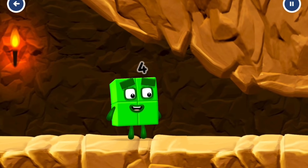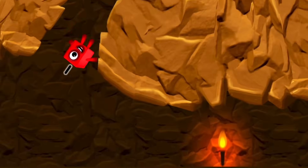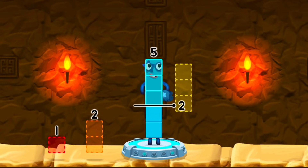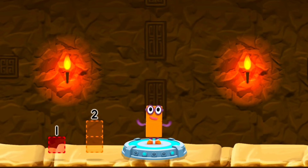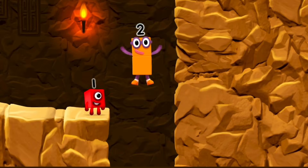I'm not so sure four is going to fit through there. Three. You made it! Take number blocks away from five to leave two. Three. Correct. Five minus three equals two. Two. Good job.